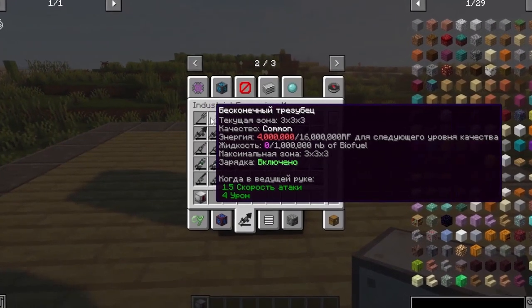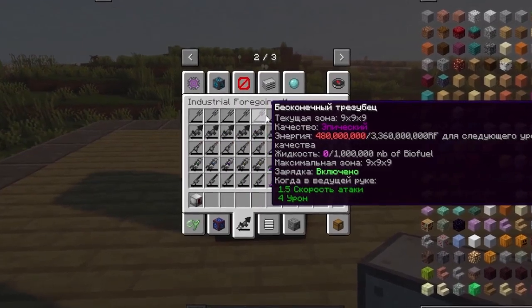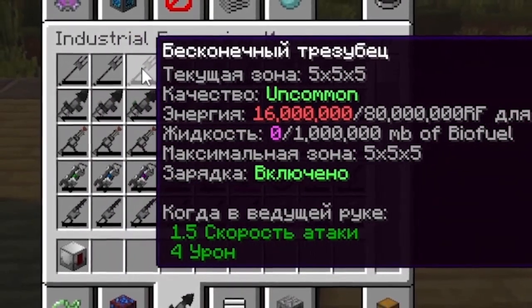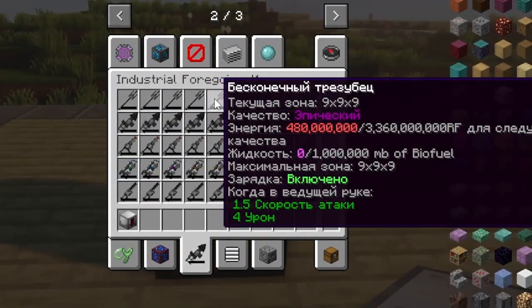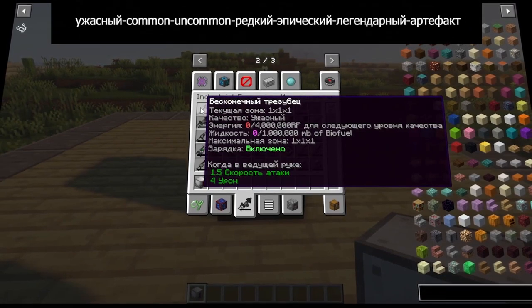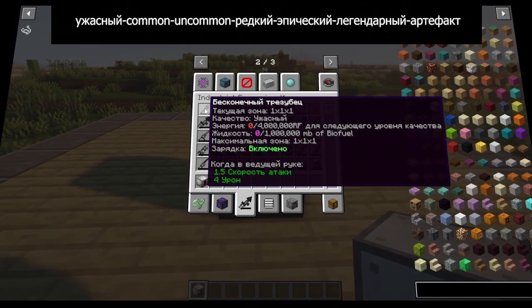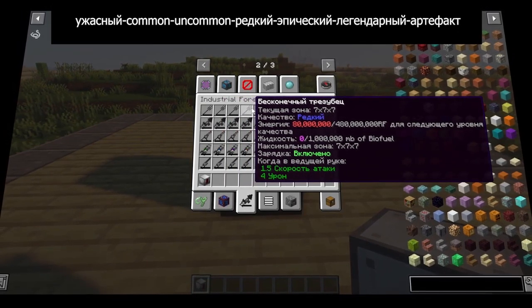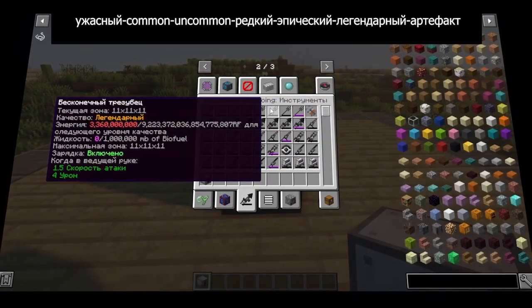To begin with, I want to note that there is a parameter called quality in these tools. It is responsible for the energy intensity of your instrument, the area of its operation, damage, and other characteristics. The quality levels are: terrible, common, uncommon, rare, epic, legendary, and artifact level.